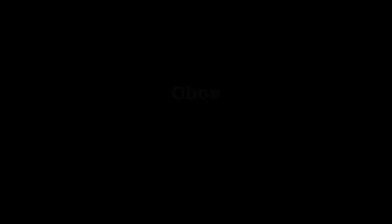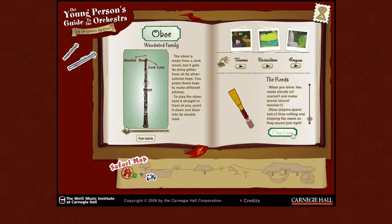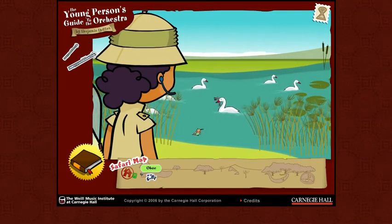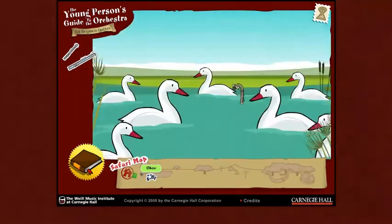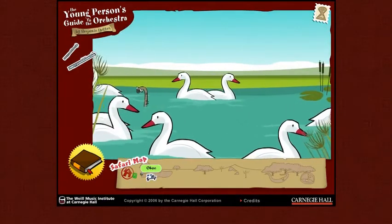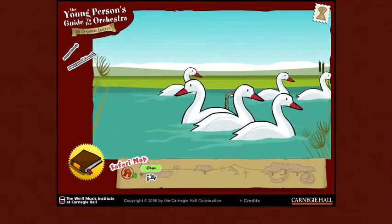So now we're on oboe. You'll get a chance — same thing — to look at the picture, learn about the mouthpiece, listen to the theme and variations, and then go to the play game when you're ready. I found that if I clicked with the mouse on the oboe, I was able to get it to come to shore. I didn't have to do anything special, just tried to click on the oboe to get its attention. It's not very easy, but it's doable, so you try a few times, you'll get it.